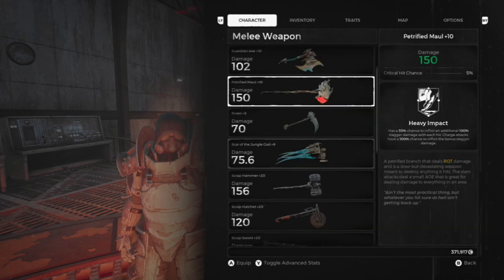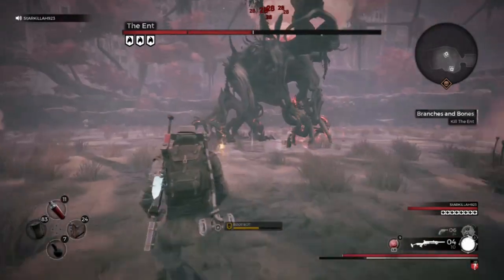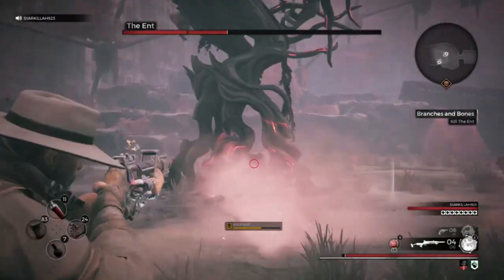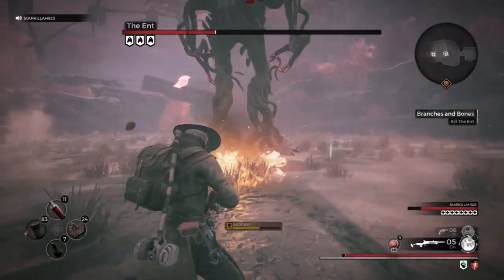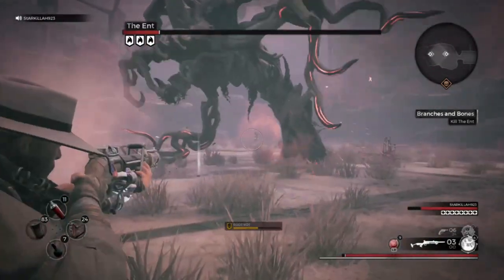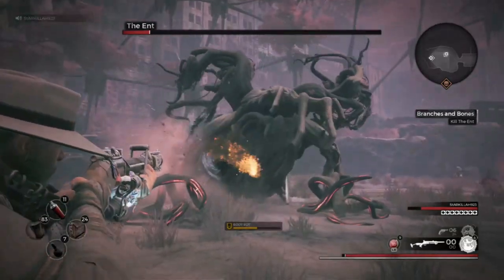The Sporebloom and the Petrified Maul come from the same boss — the Ent, or the walking giant tree. There are two ways to get these two weapons and you have to do the boss twice. One way is defeating him with his legs attached; the other way is defeating him with his legs not attached — you blow the hell out of those legs until they fling off, like the tail from the Singe boss.